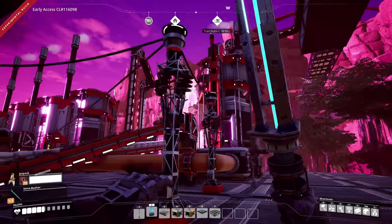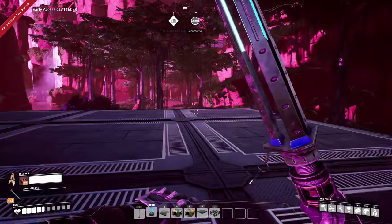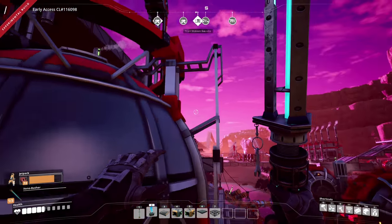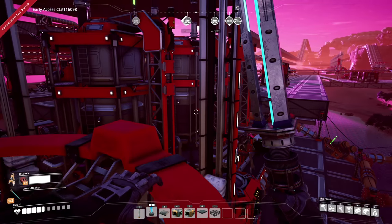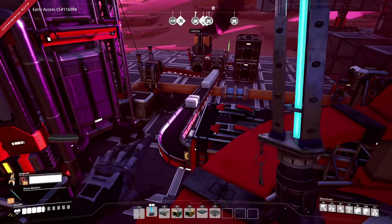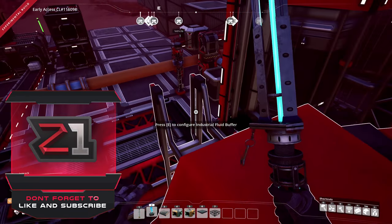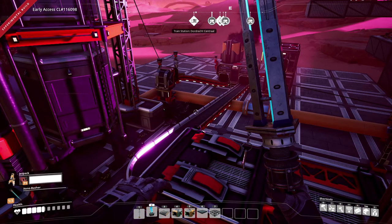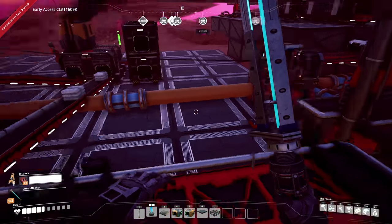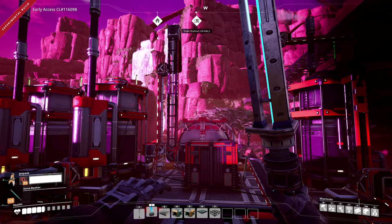We do indeed have aluminum ingots coming in — oh my goodness, finally! It feels good. We had to do quite a bit to get here but lots of refining processes go into aluminum. In real life aluminum is fairly easy and cheap but in Satisfactory it is not — there's a lot going into it. That's going to end this episode guys, hopefully you enjoyed it. Don't forget to leave a like, subscribe if you're new, and we'll be streaming this on Twitch at twitch.tv/d1gaming. Thank you for the support, have a fantastic day, and I'll see you in the next episode!